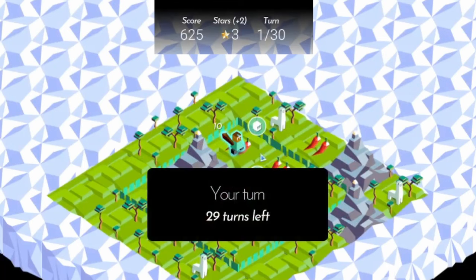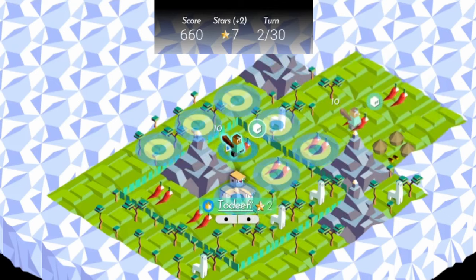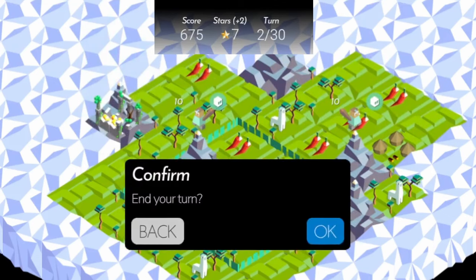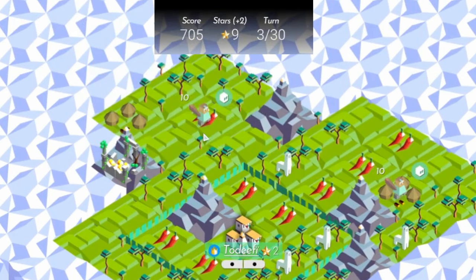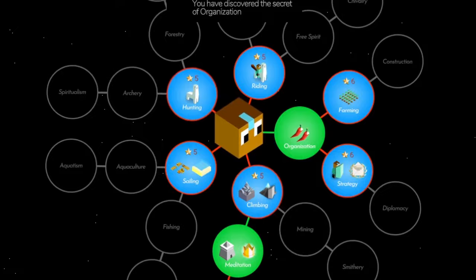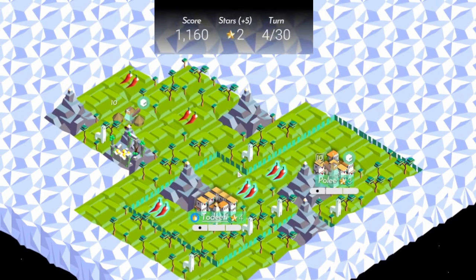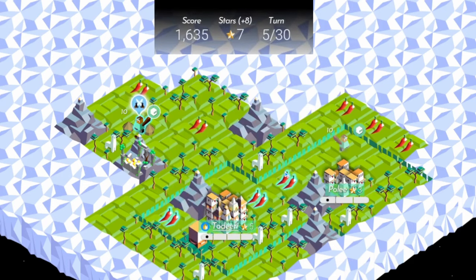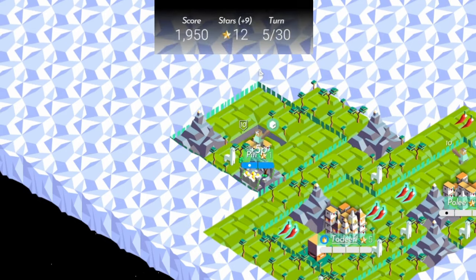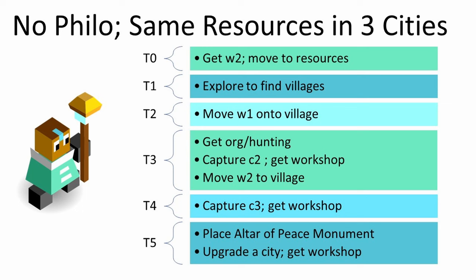On small or tiny land-based maps where you might meet an opponent early, or if you're fortunate to get a spawn with at least two of the same resources in all your starting cities, not getting philosophy works well. In this example, all my cities have fruit — I only need organization to upgrade them all. On turn three, I get org before capturing my first village, then get a workshop. Turn four, I upgrade and get another workshop. Then on turn five, I place the Altar of Peace monument, get five stars back, and upgrade to get another workshop. This maximizes your income — taking workshops in all your cities gives you 11 stars per turn at the end of T5.